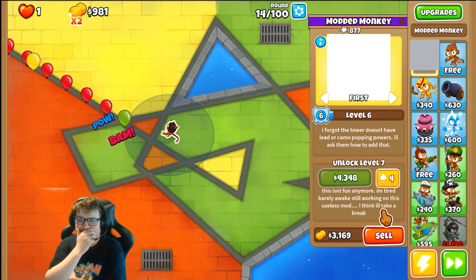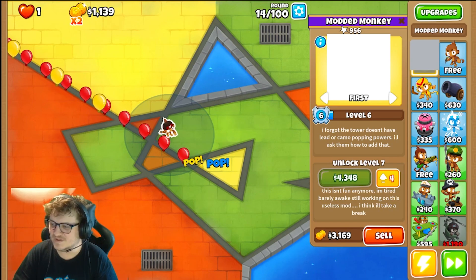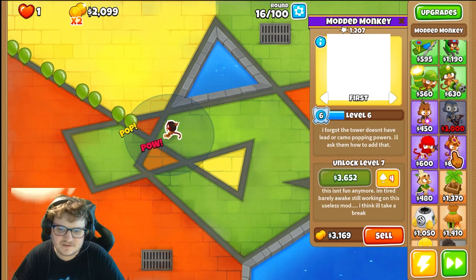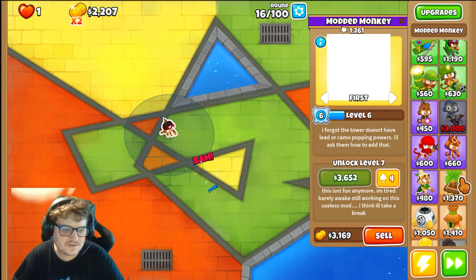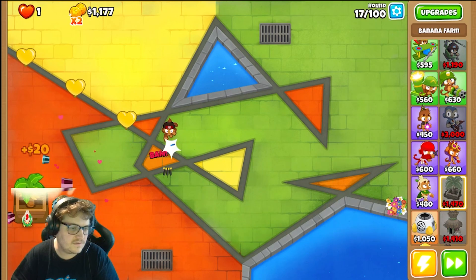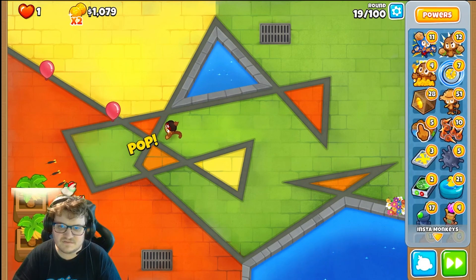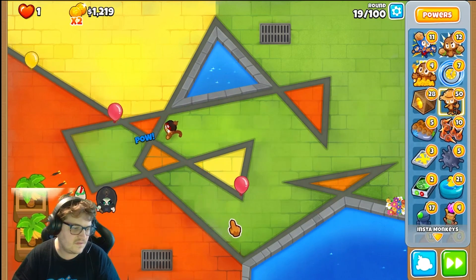Okay, interesting, interesting. I like how the description for the tower is — actually, I'm thinking about... We could go more banana farms as well. Actually, I want this one here.